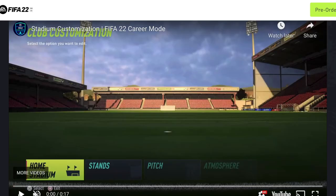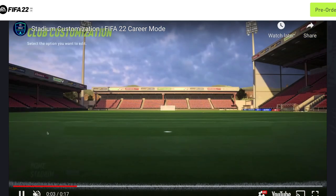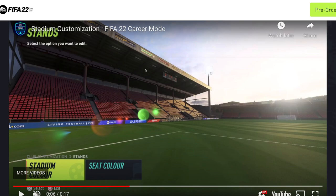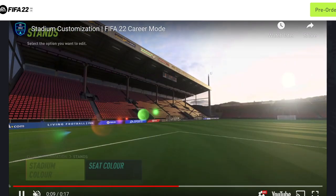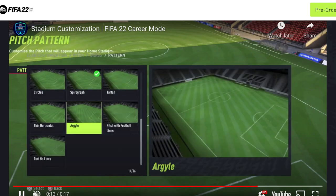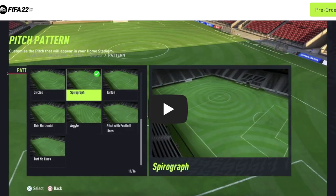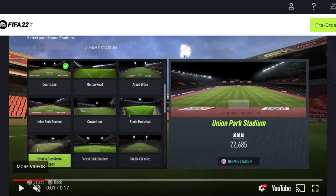Looking at the stadium customization clip — we've got tabs for home stadium, stands, and pitch. There's a stadium here called Union Park Stadium and you can rename the generic stadium and select from other ones. Moving to stands, you can't upgrade them individually like in Football Manager, but you can change the stadium color and seat color. For the pitch, you can change the look of the grass with different patterns and change the net — diagonals, different colors, all that. Not too bad, though I would have liked the ability to upgrade different stands as well — maybe start with a small stadium and each season upgrade to a bigger one with more seats.